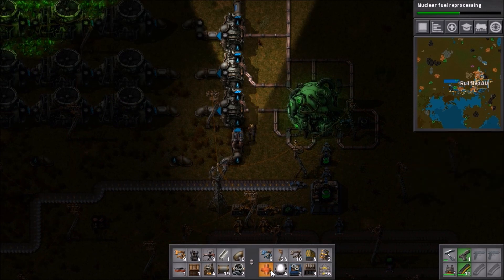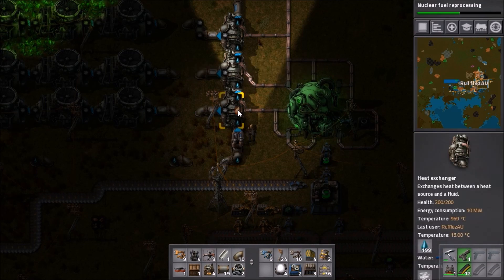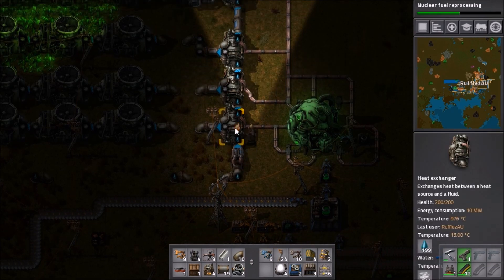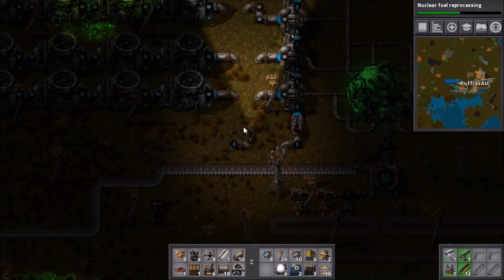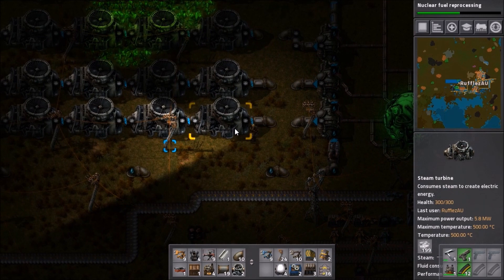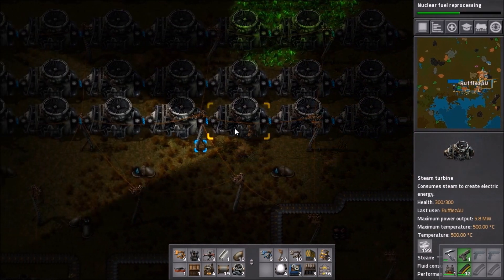You will notice pipes coming off the reactor. We can connect these to the heat exchangers using the heat pipes. The heat exchangers are just like the boilers at the beginning, except another device burns the fuel. So all we need to do is pipe the steam off to turbines, and that concludes the basic system.